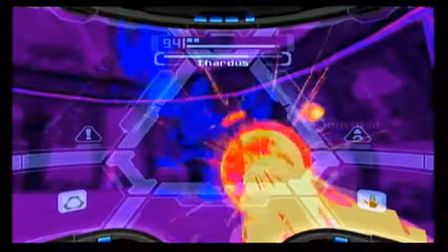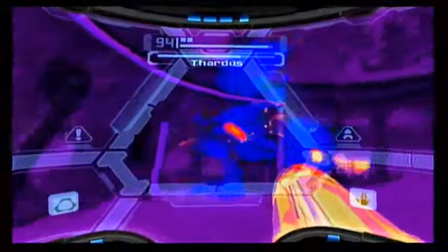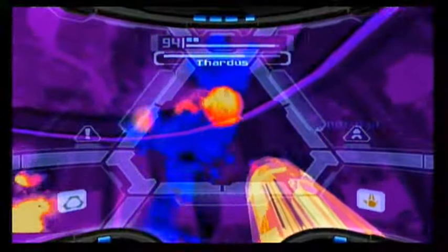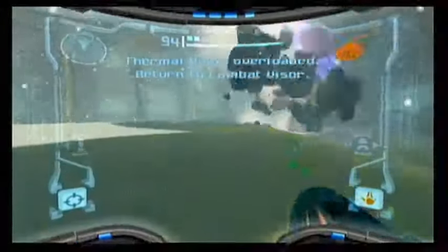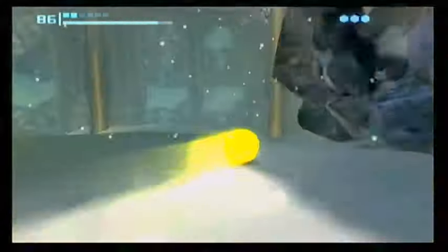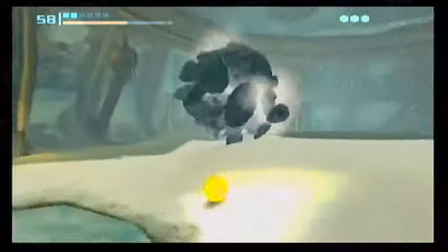The boulders aren't too hard. His attack pattern is very predictable. It's just you gotta figure out how to get around his body to hit the weak point. Tapping minus or plus could default you back to the main visor and beam - that's a quick method to switch back when you need it.